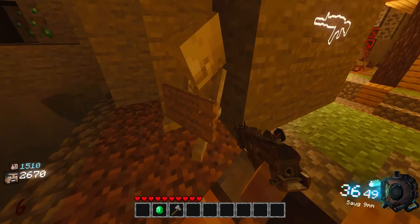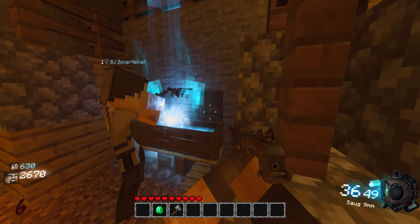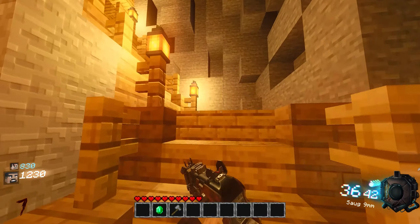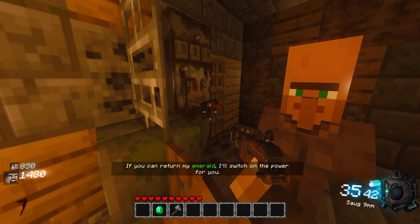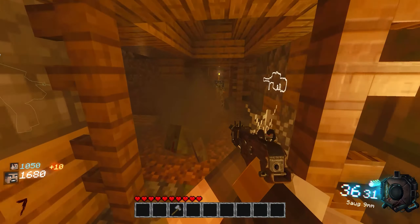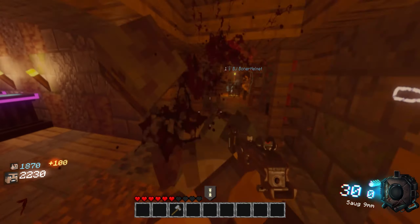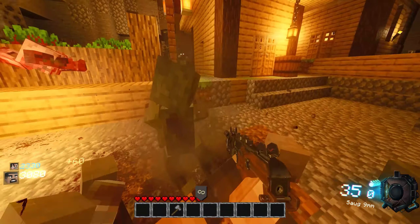There's a big ass machine gun in there. I don't want a Welling, that's a starting pistol. I saw the Ray Gun Mark 3 in there — we gotta get the power. How do we get the power? Oh here it is — if you can return my emerald I'll switch the power on for you. I gave him the emerald. Whoa — this is some Easter egg shit. Definitely Widows Wine. Why would you spend 2500 on the Paladin? That thing better have explosive rounds or something.